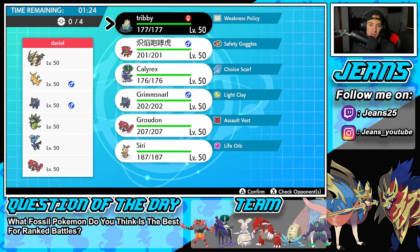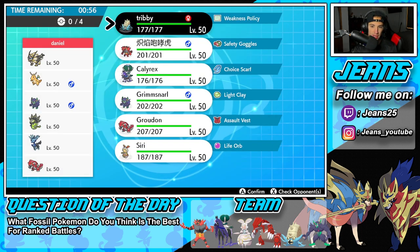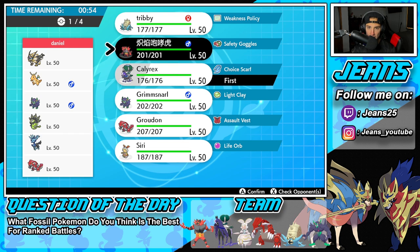Second battle did not go so hot, but we're sitting here in our third battle going up against a really cool Dragonite team, looking for a winning record because we won the first battle and lost the second. We were this close to actually winning that battle — we just needed to eat up a Zekrom shot and my Calyrex could have steamrolled with that Grimsnarl boost. But this guy's got a really cool team: Xerneas, Zygarde, Groudon, Grimmsnarl, Dragonite, and Necrozma.